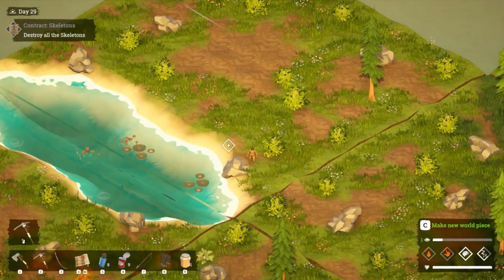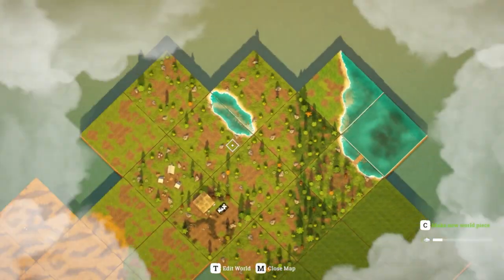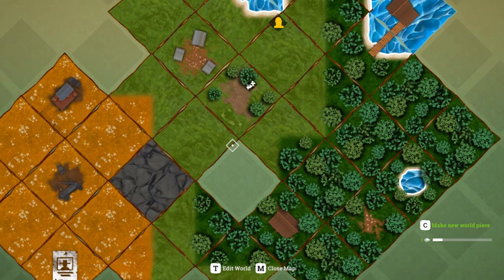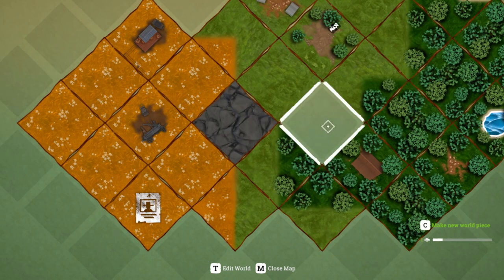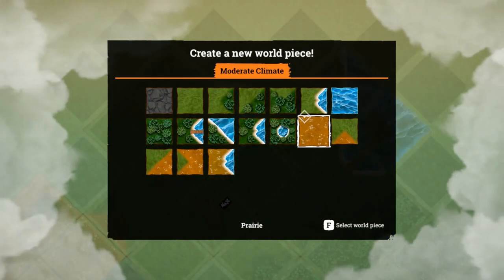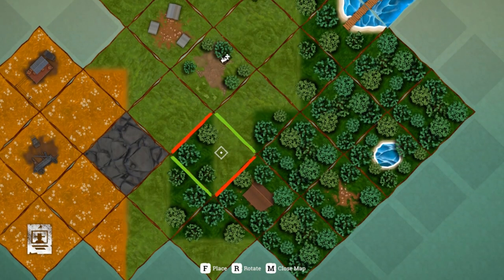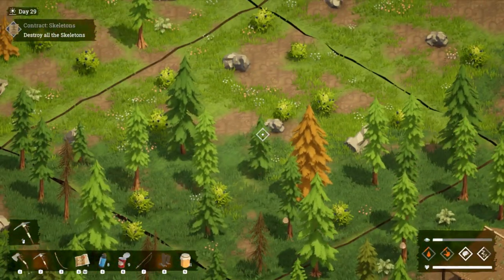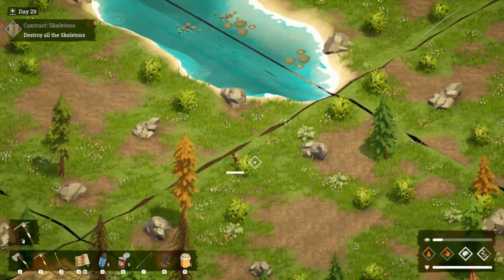Let's go kill some skeletons. Where did I put them down? Oh, this will give us an opportunity to go across the mountains we put down last time. I may as well put a pine and plains piece in here while I'm at it. Beautiful - okie dokie, let's head off and get these skeletons.